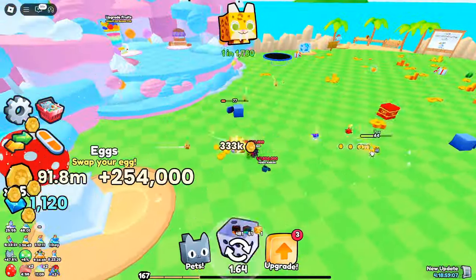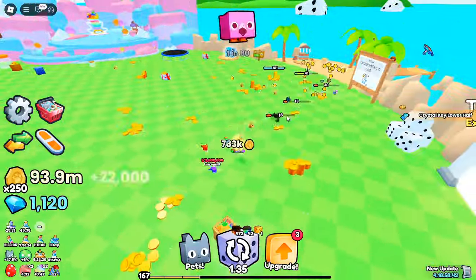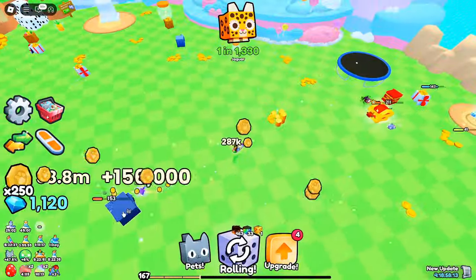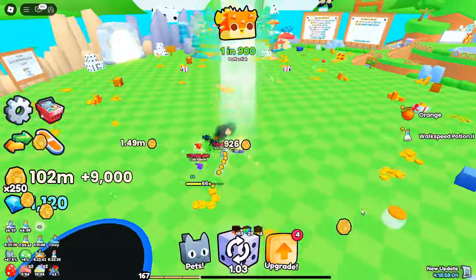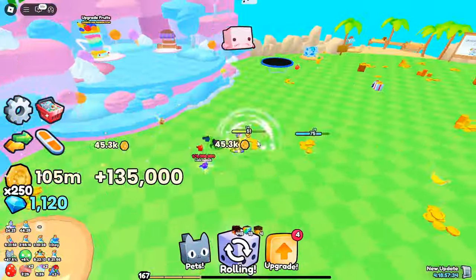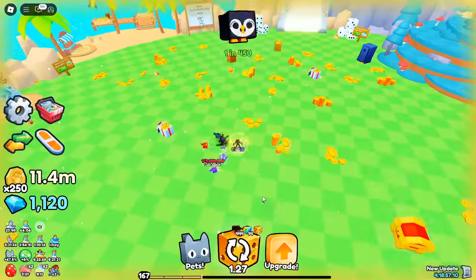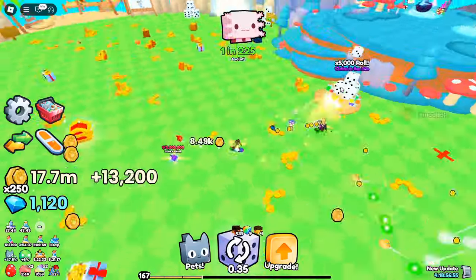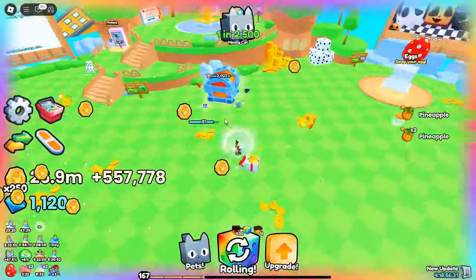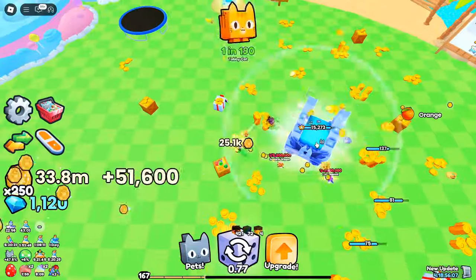Understanding the new secret chest and its rewards: if you've been keeping up with the latest updates in Pets Go, you probably know that there's a brand new secret chest that promises some amazing rewards. These chests drop powerful potions, including a 50% chance of getting a god potion. With this special potion you can increase your chances of getting a huge pet — it's a game changer. But to access this chest, you need to unlock it using a secret key.